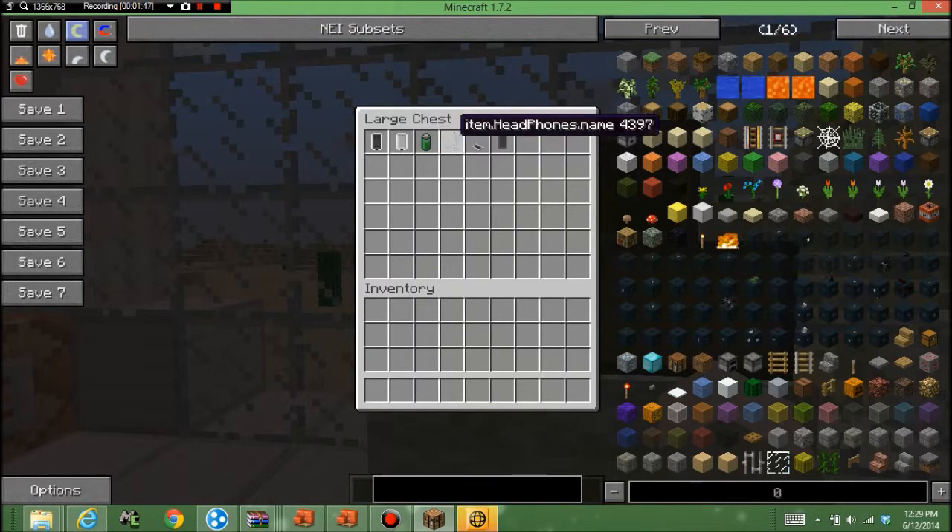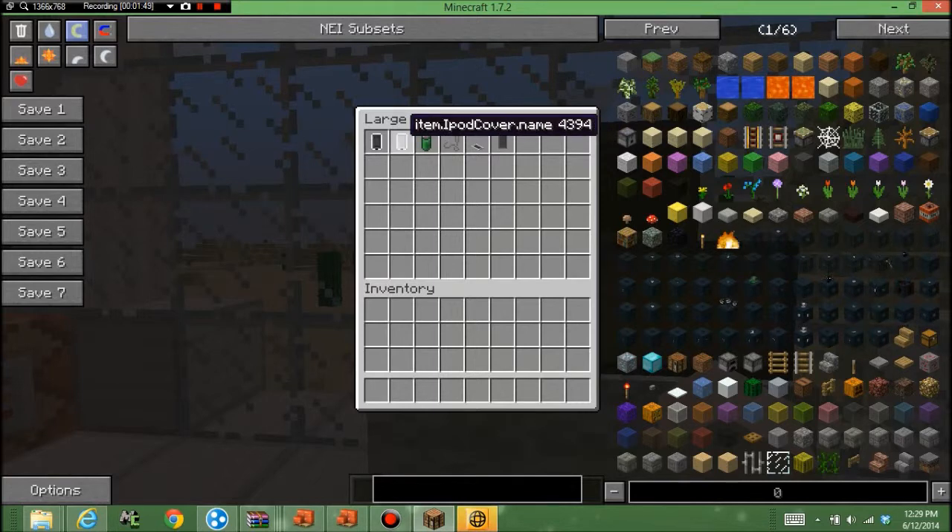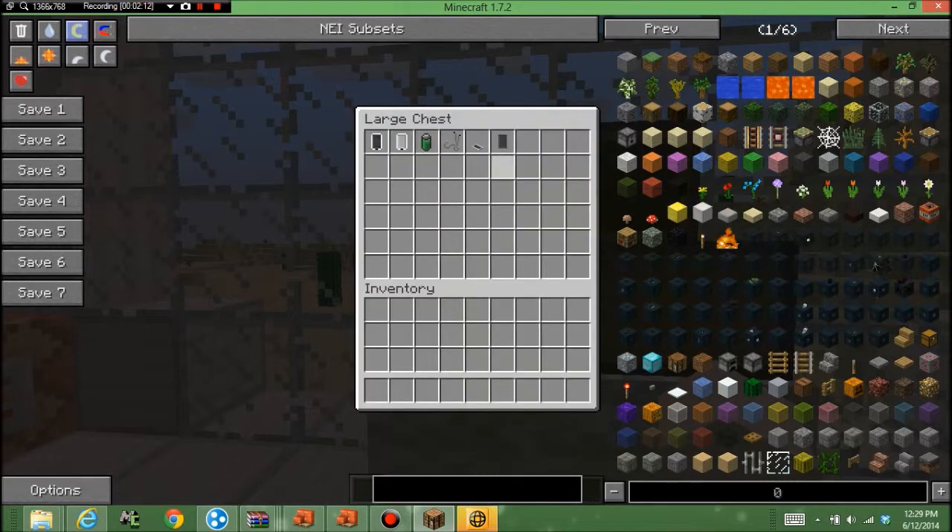Next, what you're gonna want is your iPod cover, so you can protect your iPod from the horrors of Doctor Colossus — he never lets me do anything with this iPod. What you're gonna need is seven iron ingots in the shape of a pants form, with an electric wire, and you get yourself an iPod cover.